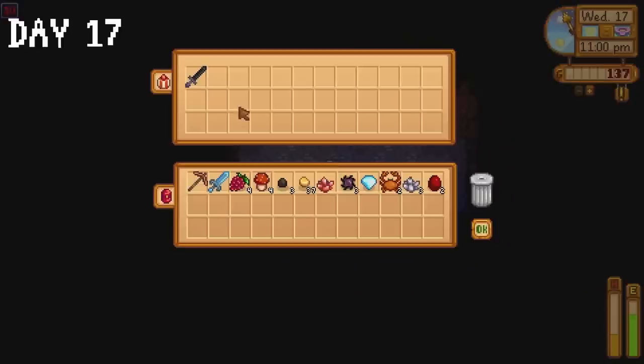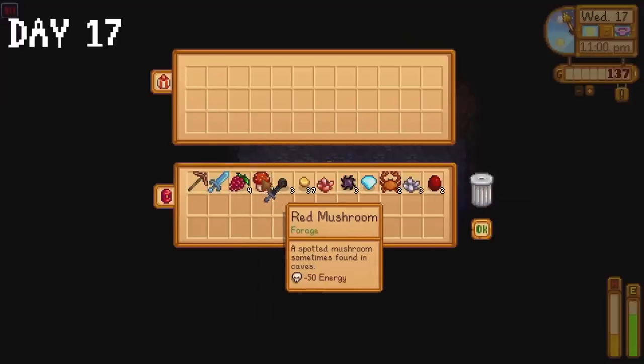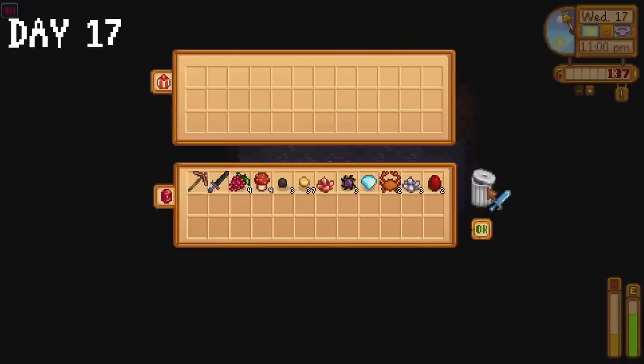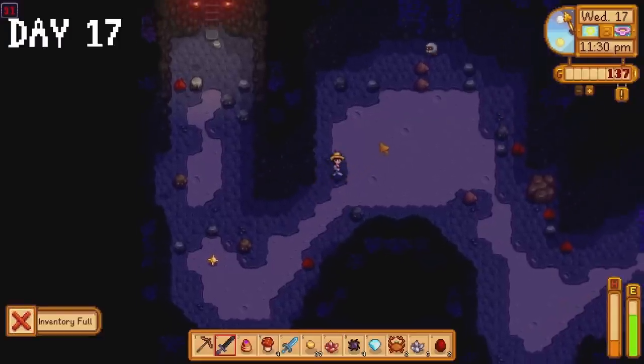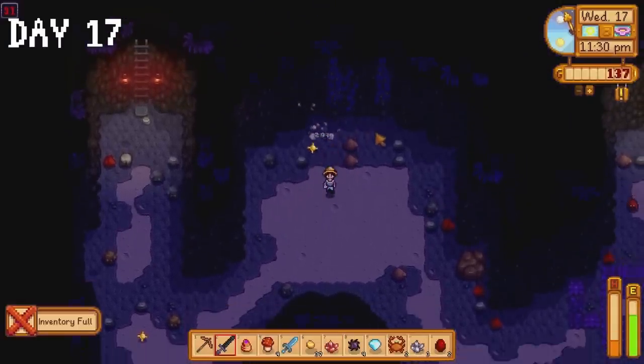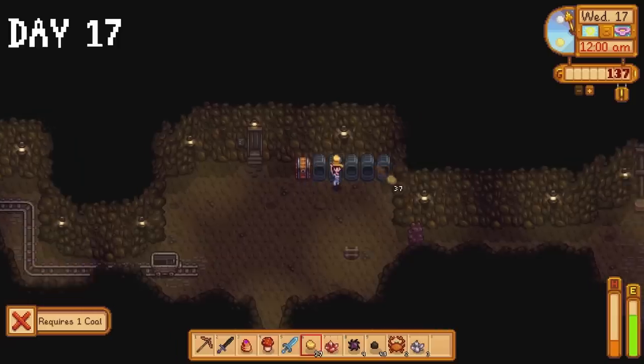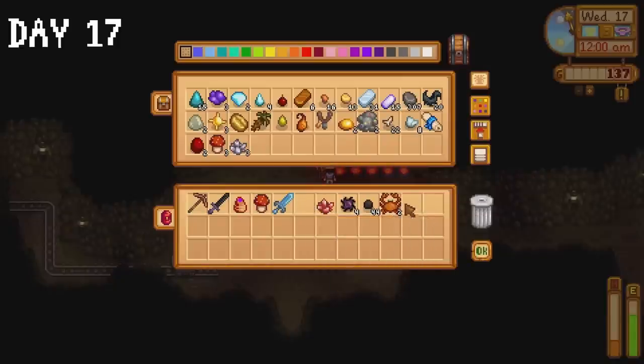We make it down to floor 90 where we obtain the Obsidian Edge Sword. It is with a heavy heart that I cast the Neptune's Glaive to the side — you served me well, thank you. Something peculiar happened though: the game straight up wouldn't let me throw the Neptune's Glaive in the trash. Perhaps that is Stardew Valley's way of telling us to treasure the things we hold dear — the emergence of new things doesn't mean we need to forget about the old. For example, I used to love Pepsi, absolutely love it. One day I found Cherry Pepsi — sensational, exquisite, immaculate. Though my fondness for Cherry Pepsi grew stronger, I still retained an appreciation for the normal Pepsi. I don't know where I'm going with this. Thank you for coming to my TED talk.